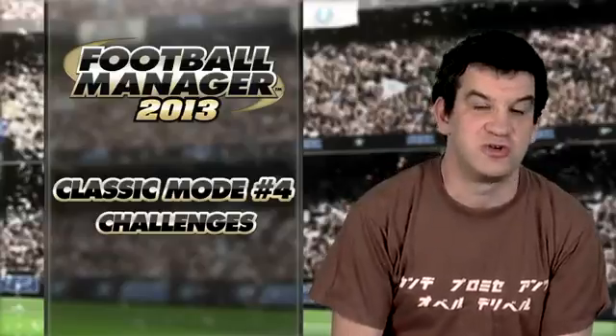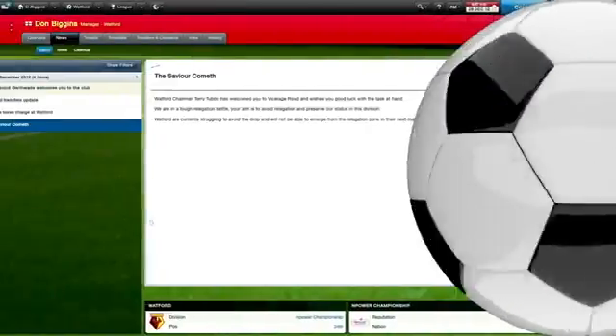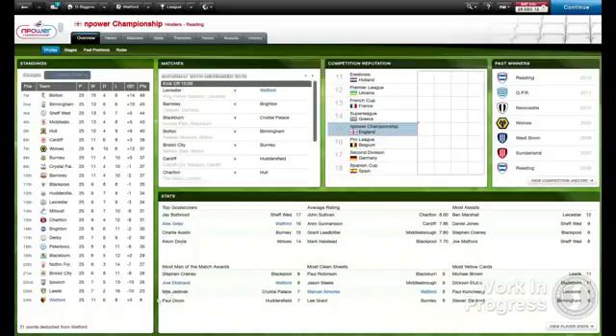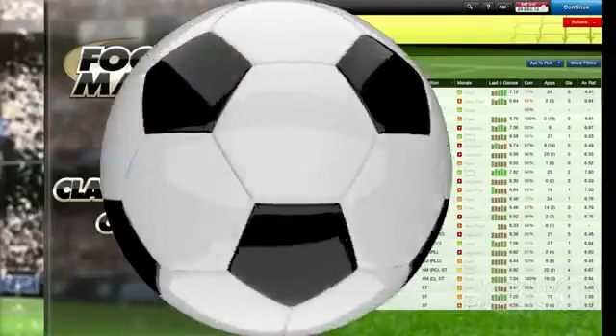In Top Division Underdog, you choose any lower division club which is then instantly promoted to that nation's top flight. Survival is also the name of the game in the next two challenges. In The Saviour Cometh, you take over a club that finds itself in a relegation dogfight halfway through a season. Whilst the Injury Crisis sees your treatment room full to bursting — in both cases you have to avoid the sack and lead your club to safety.